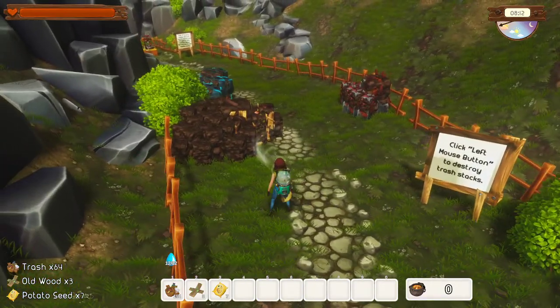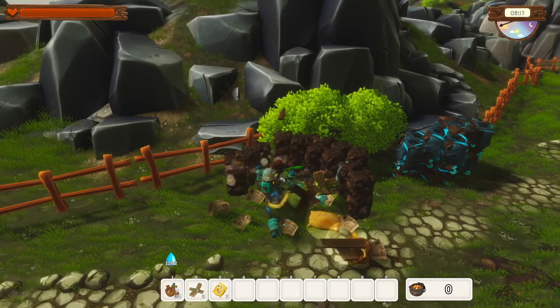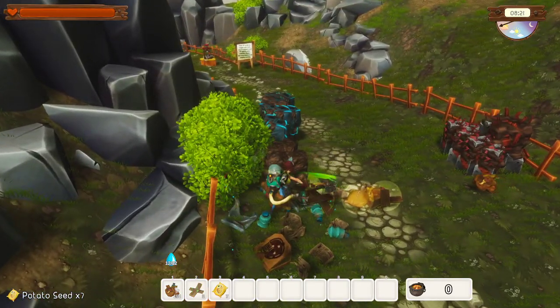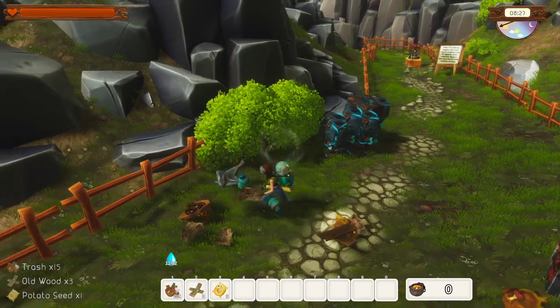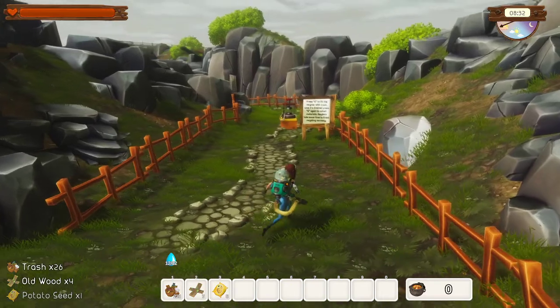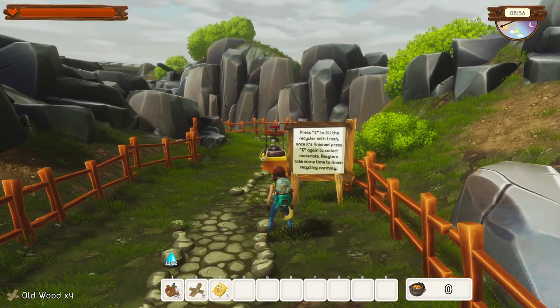We're back. We haven't moved - we're still in the same place. We're just hitting these. I'm not sure what any of this does yet - I'm sure we'll find out in time. I'm guessing this is all valuable so we'll pick it all up. What does it say? Press E to fill the recycler with trash.